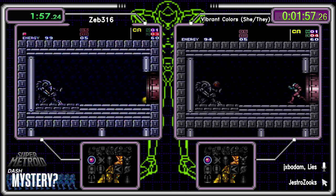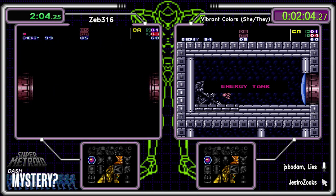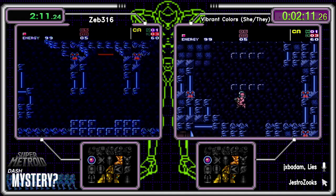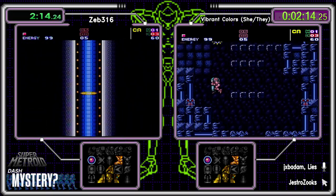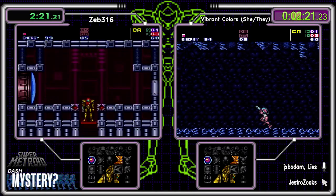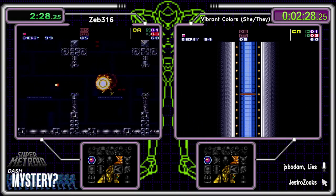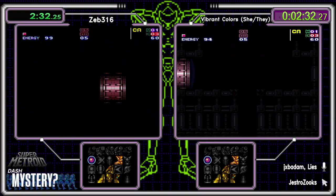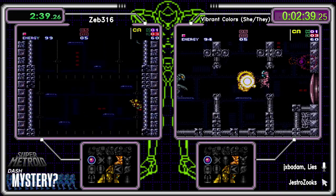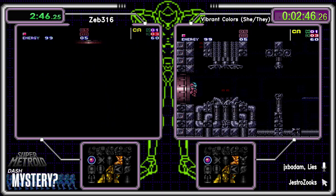We don't have any power bombs so we're not going to be able to check the meme route portal — we don't know if we're area rando or vanilla. We can't check Old Mother Brain either. So we're going straight to Bomb Torizo, and he's either got bombs, power bombs, screw attack, or something random. If it's area rando we do have a portal available on the right.